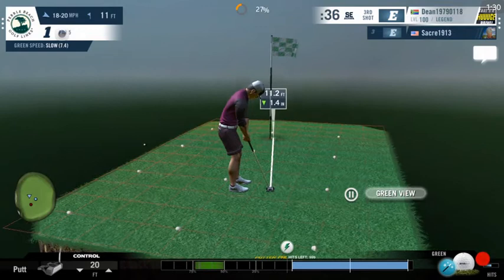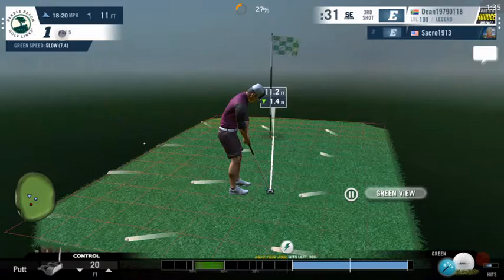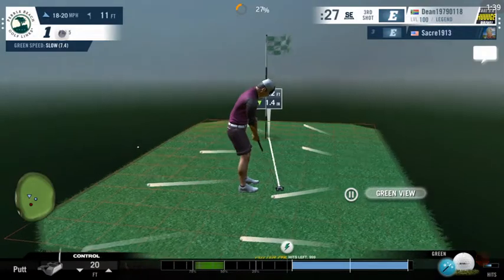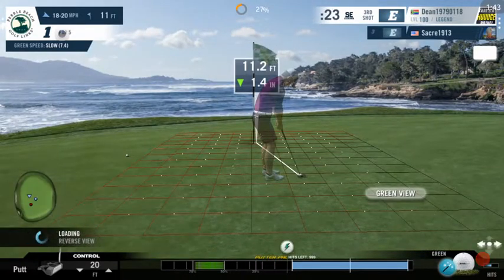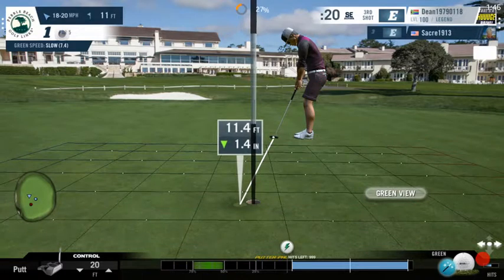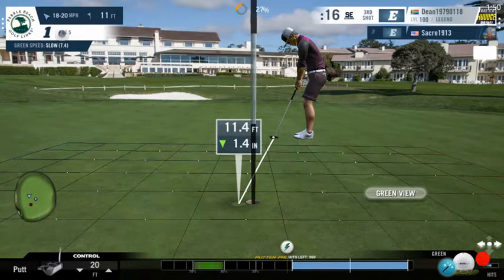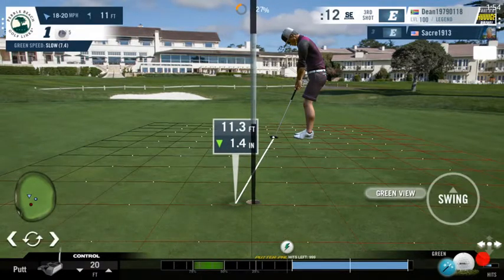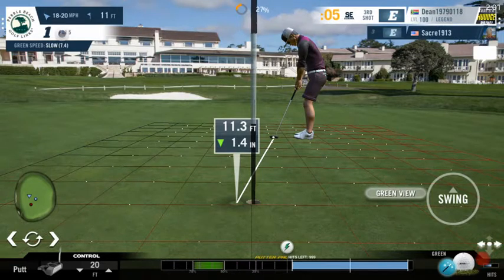I'll take a look at the green to see which way it's moving — it is definitely moving right to left. On a slow green, the break won't be too much because the green is slow, meaning the break will be slow as well. I'm going to aim just outside the right edge of the cup, hoping that the ball comes back into the hole. That might go past the right edge, but I'm just guessing — well, based on my previous experience.